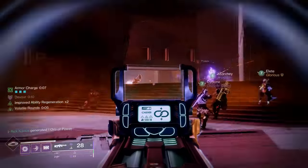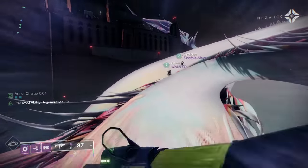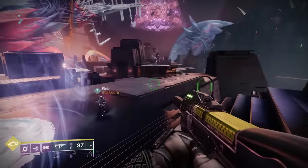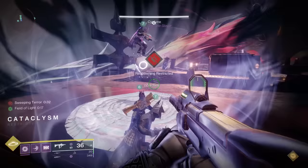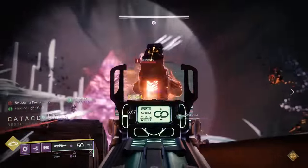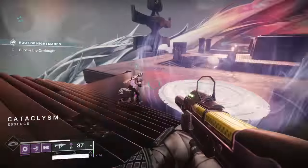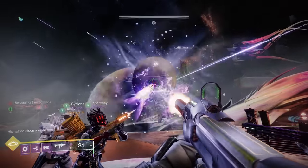When you load into this raid, there is a decent amount of traveling and killing enemies before you actually get to the first encounter. You'll know you've gotten there when you see that rally flag circle. Right next to that, we have another circle and our first mechanic — what almost looks like a traveler figurine floating above a Zen garden circle, surrounded by a glowing aura. If you shoot the traveler figurine, henceforth referred to as the light ball, from inside the aura, you get a new buff: Field of Light. However, this will also start the encounter, and then you're all going to get a debuff, Sweeping Terror.